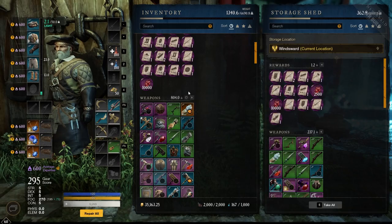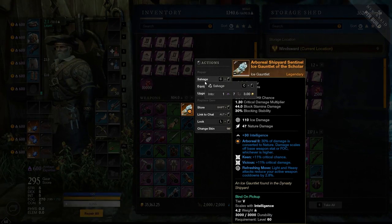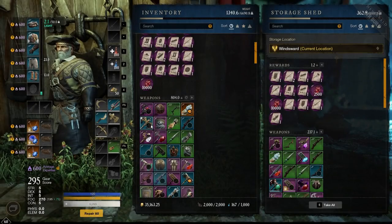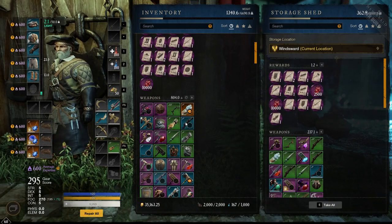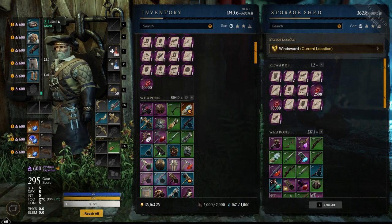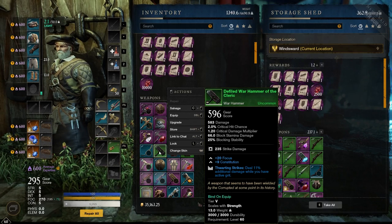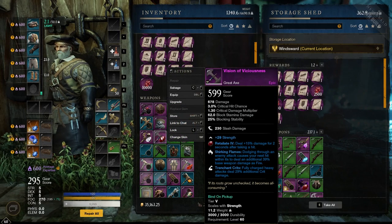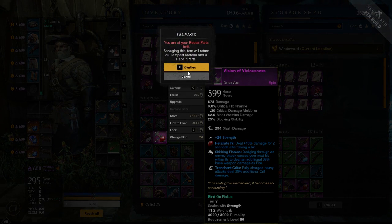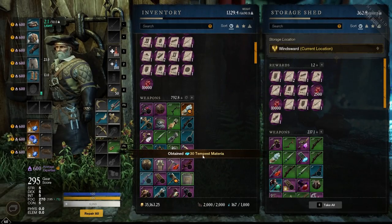So this generic item doesn't give you any Materia. We have to find a named item that drops from one of these dungeons. Here we go — Vision of Viciousness. This is a named item. How do we know? Because it doesn't have this big, long, procedurally generated name like 'defiled warhammer of the cleric' — I'm going to call those generic items. This one has a unique name, Vision of Viciousness. So when you click on it and highlight salvage, it's going to show you that it drops 30 Materia, and it's going to be Materia for that specific dungeon — Tempest Materia.